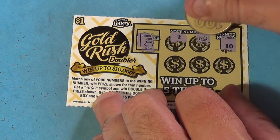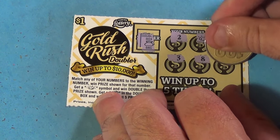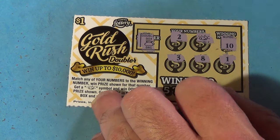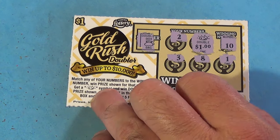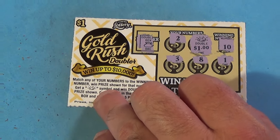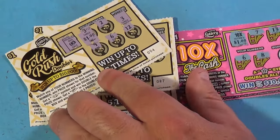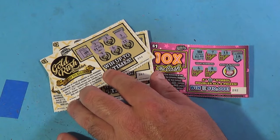The last one — that's a bag symbol. We have 10, 2, and a gold nugget, then 3, 8, and 1. This can win if there's $5 underneath — but there is $1 underneath, for $2, so $4 total.